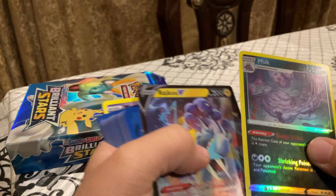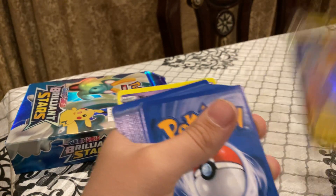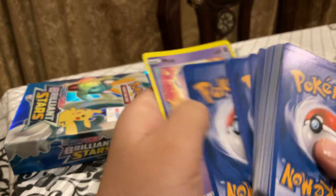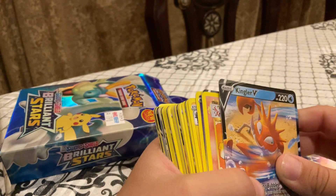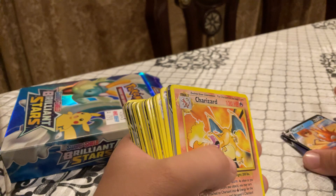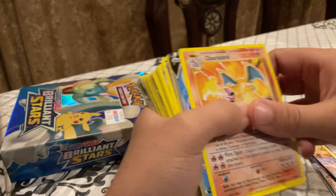Oh nice, that's a holographic Reku! Nice. They're like little, you know. And then we get a Kingler V. Oh my gosh, there's a Charizard! Let's go!